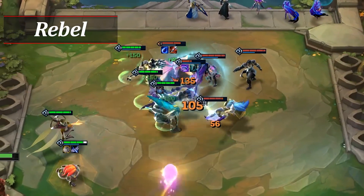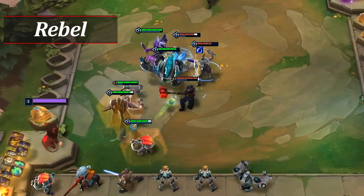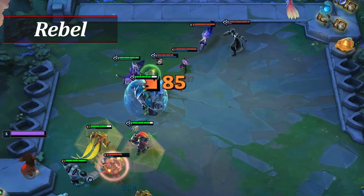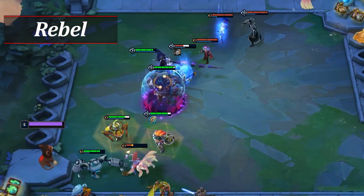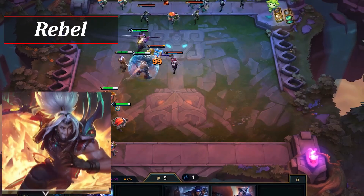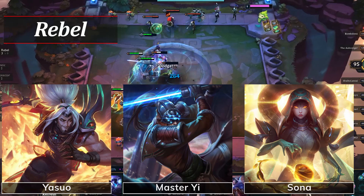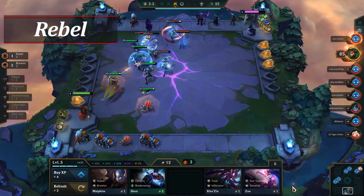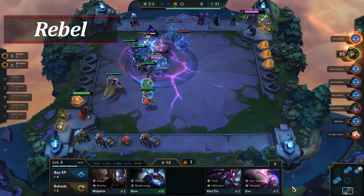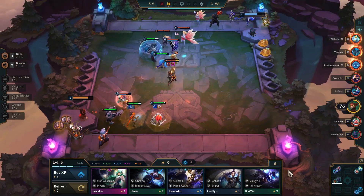Ziggs, despite being nerfed, is still a potent item carry early on, especially with Seraph's. Malphite is a fantastic frontline as he gets not only his own shield from his ability but the Rebel shield as well, making him extra hard to kill. Yasuo, Master Yi, and Sona are all great choices early on to pair with Ziggs and Malphite. With each Rebel you add the more value the trait gets. Overall this trait does quite well early game, transitions well into the late game, and is easily dropped if you're pivoting into a different composition mid-game.